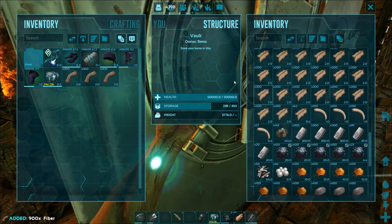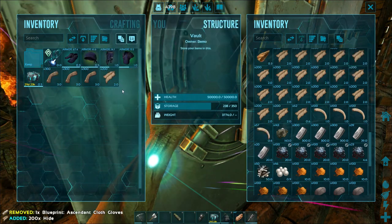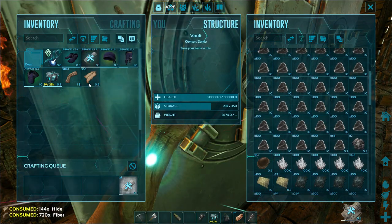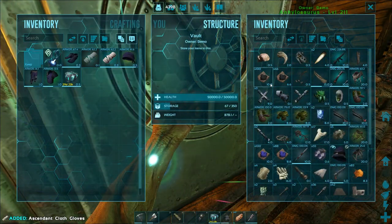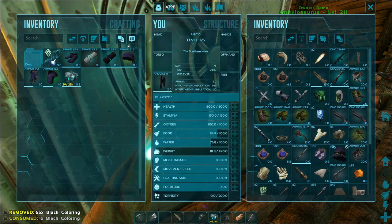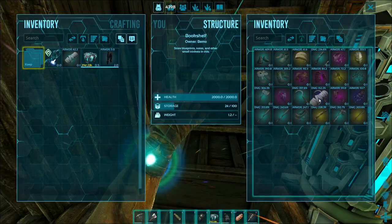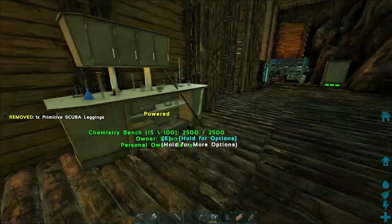We'll take a little bit of this. What was the other thing? Hide? Yeah. I always do that. Craft it. Nice. Get rid of those. Let's grab our dye, just going to color them black. Let's get these on. We'll throw our blueprint back over here and get rid of our scuba pants. We'll need them again, but probably I'll do it off camera when I go down and get some more of the artifacts.